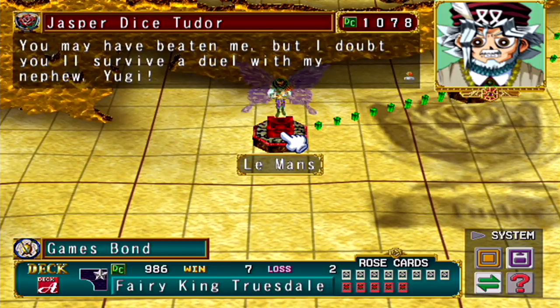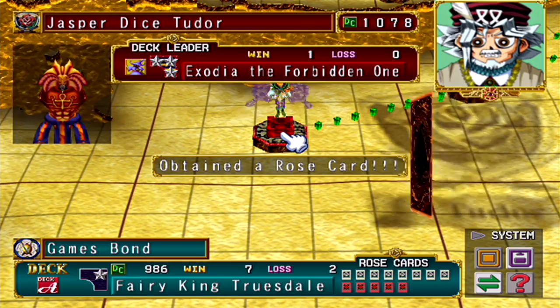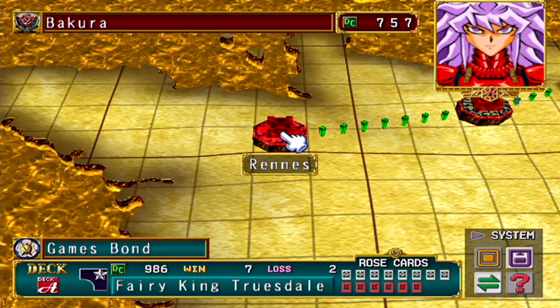You may have beaten me, but I doubt you'll survive a duel with my nephew Yugi. 'Nephew?' — oh how they changed that one. Give me that card. Now is there a split in the path? Because there are definitely multiple split paths on the other side. Oh right, you're on this side — you're freaking Bakura.